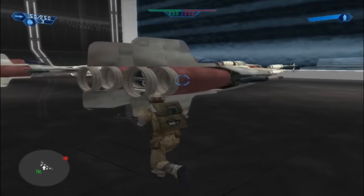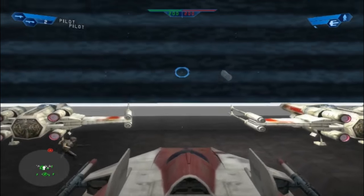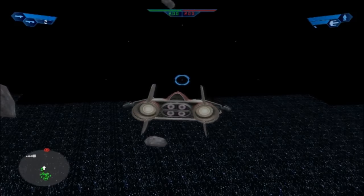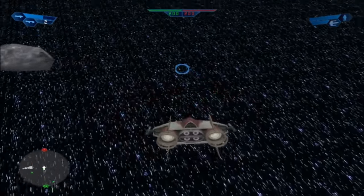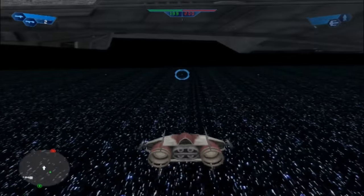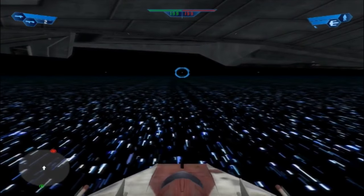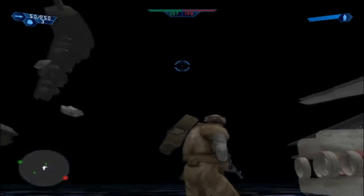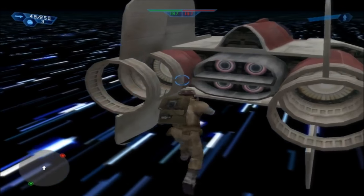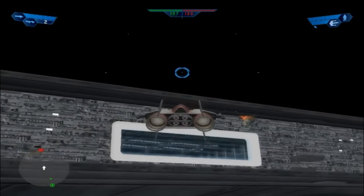I don't think I did a video of this, but if I did it's probably outdated. So we're supposed to be in space. I don't think this was a finished map, however. You can actually go on the ground here, unlike other space maps. I don't even think this was meant to happen, but I do find it kinda funny how they did this.